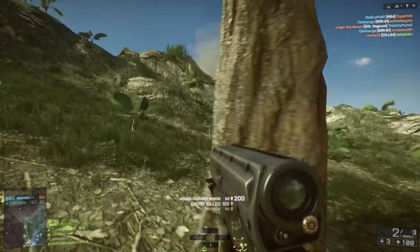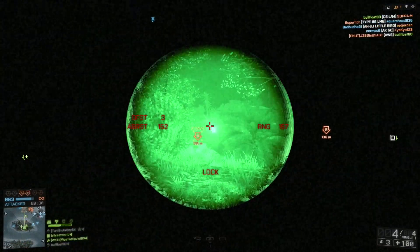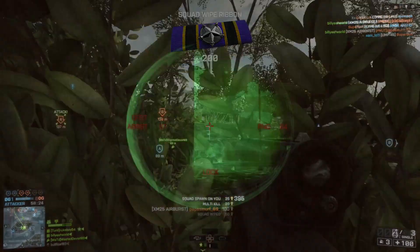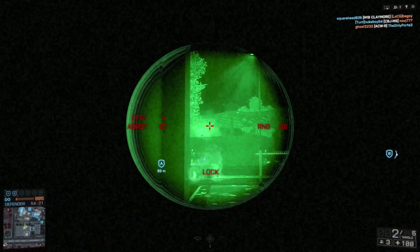The real feature that makes this gun unique, though, is its airburst round. The XM25 airburst round is designed to take out enemies behind cover, and the way that it does this is by detonating at a predetermined range. You're able to lock in a range with the XM25, and the round will explode exactly 3 metres behind this.